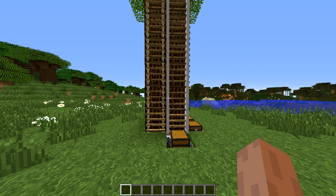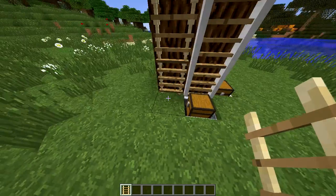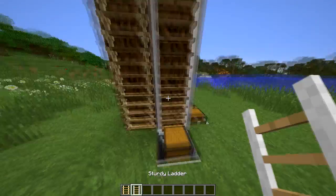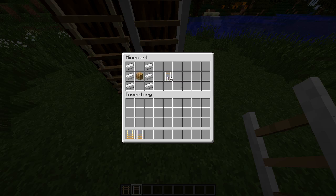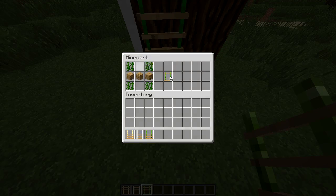There's the rope ladder, which actually does not have a crafting recipe anymore for some reason. There's the sturdy ladder, and the crafting recipe for that is six iron and one wood, which makes 16 sturdy ladders. And then there's the vine ladder, which is four vines and three wooden planks and makes six vine ladders.